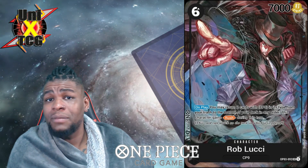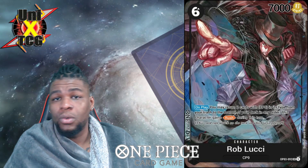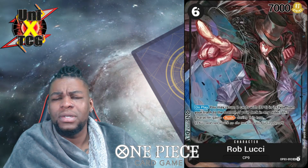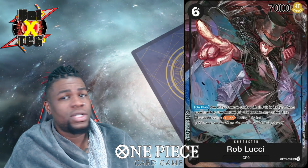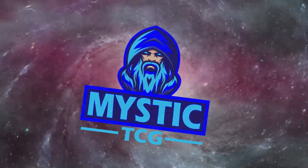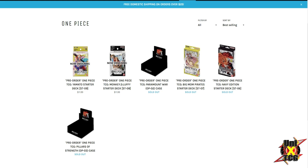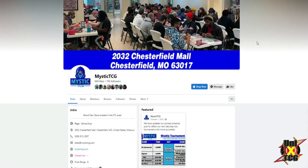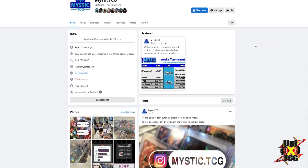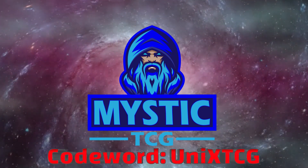Let's talk about our partner Mystic TCG, a great place where you can order plenty of sealed product — just get there early enough. If you're looking for singles, go to their site on TCGplayer, and there's an affiliate link in the description. If you want to sell cards or collections, message them on their Facebook. Use code UNIXTCG at checkout to get an extra discount. Check out Mystic TCG today.